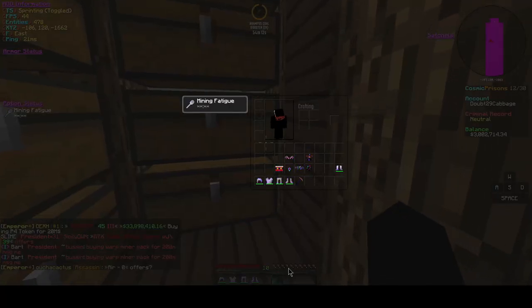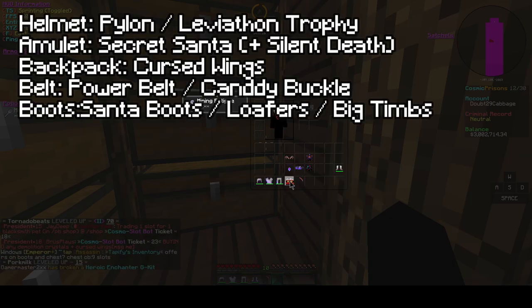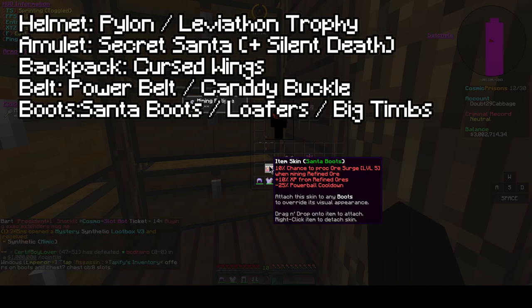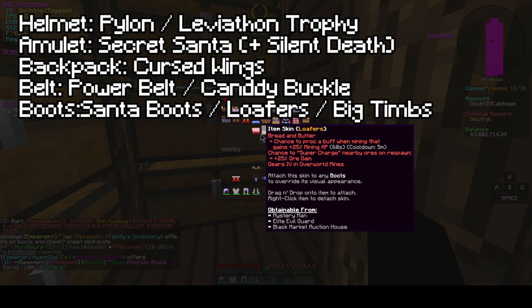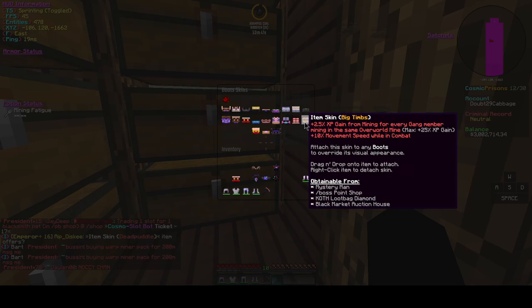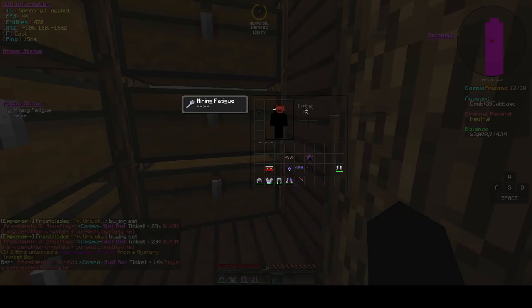As for skins, I'll put text to the left of the skins you generally want, with some cheaper alternatives. For XP, you generally want Santa Boots. The reason is the 25% less Powerball cooldown, and you also get some nice XP from Refined Ores. Powerballs are the main source of your XP besides Time Warp. The next best would probably be Big Tims if you have a lot of game members. If you have none of those, Bearbolts will have to do — it is much faster when you mine with them because you have more movement speed.